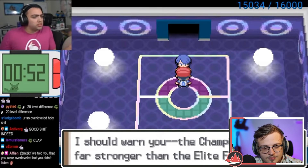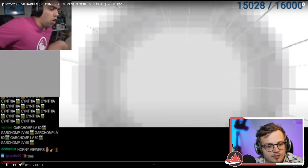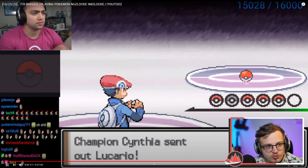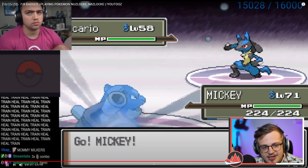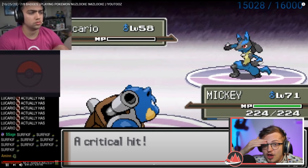Three remain. The champion — I should warn you the champion is far stronger than the Elite Four. I've always wanted to see Cynthia. Yeah, she is hot. I love goth chicks. Lucario — she has a Lucario, just like in the original, just like in the xQc Cynthia fight. Is that going to kill? He gets another crit — holy shit, how many crits has he gotten?